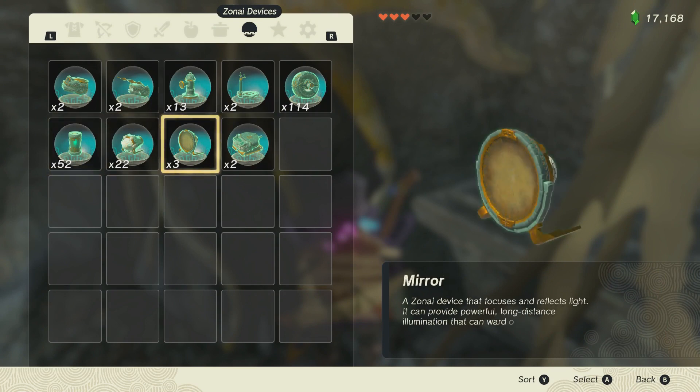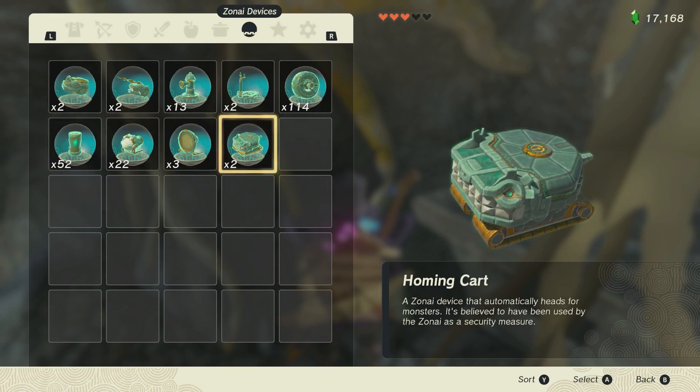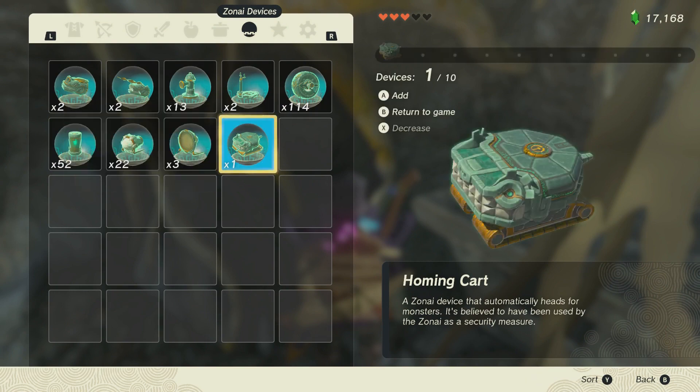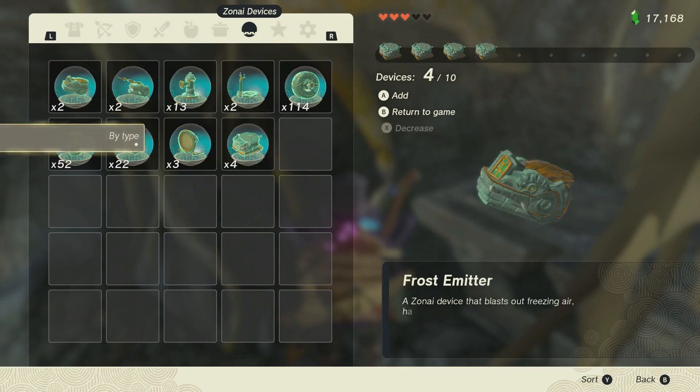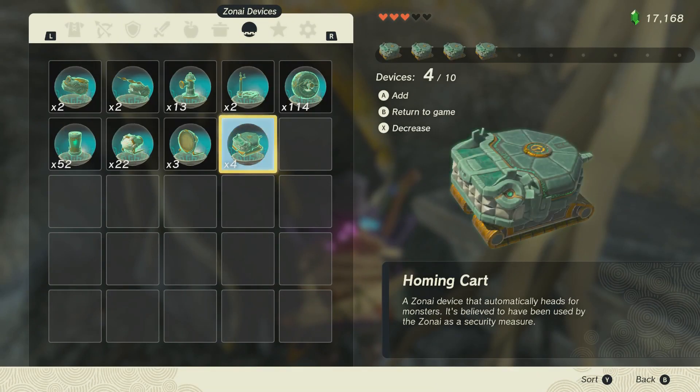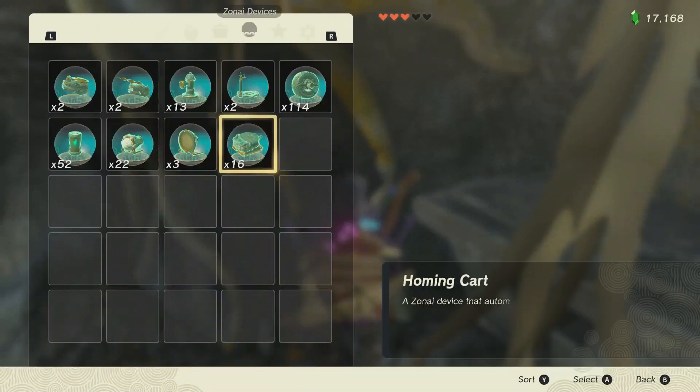Let's pick something a little bigger. Say I want more homing carts — I have two homing carts, take them out. B and Y at the same time: now I have four. B and Y at the same time: now I have eight. B and Y at the same time: now I have 16.